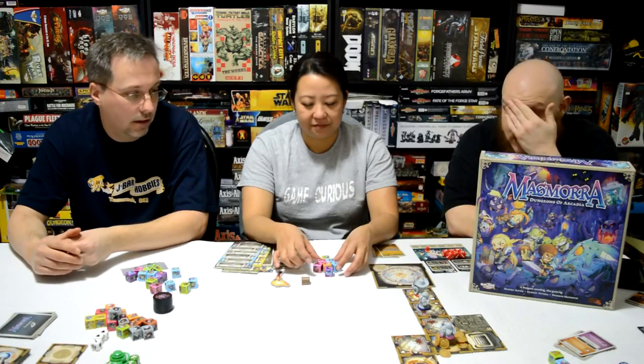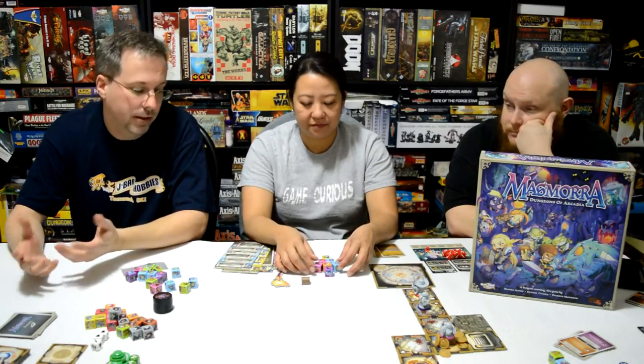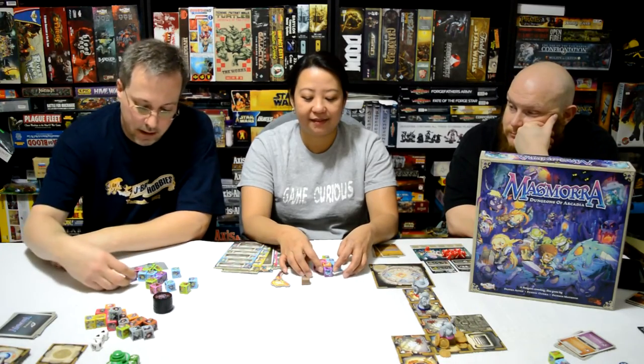I gave components a four — the dice kind of hurt the score. I would have rather had figures for the creatures. The cards are good stock, the tiles are thick and not warping. The Arcadia Quest figures are always great, but I couldn't get past the stickers on the cubes for the creatures. I gave it a four too. It's totally original — there's potential for a lot of things on the board. It's non-conventional, but still above average.